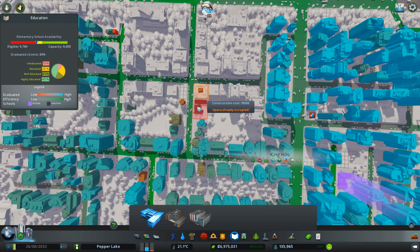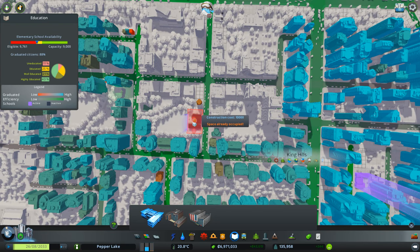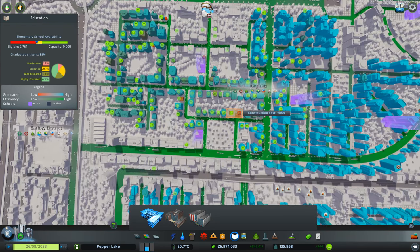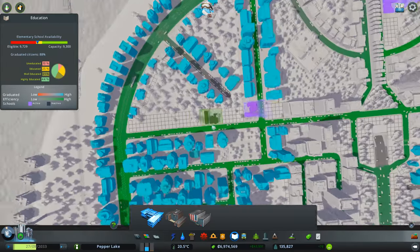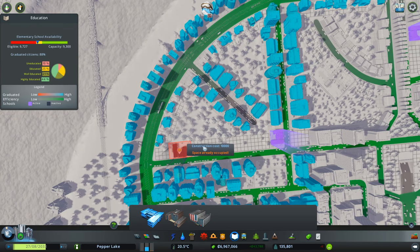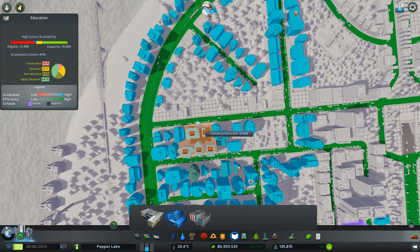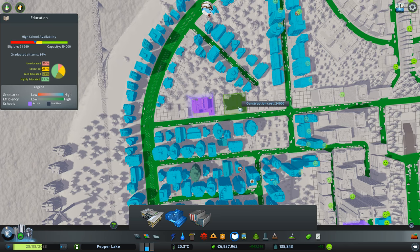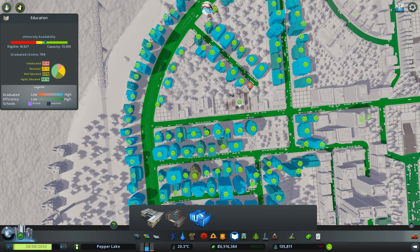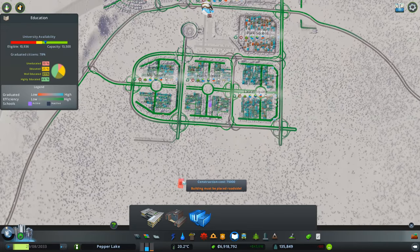Let's add in... oh, space already occupied — can't do it there. There we go. They were unhappy about something anyway, so we'll add a school in there. We'll knock their building down — sorry, we're going to have a school. Oh, look, there's some spare spots. Let's add two more up here, and a high school — let's add two high schools. University's probably okay — we've got one there, one there, and one here. No, that's fine.